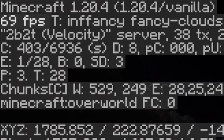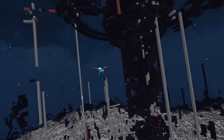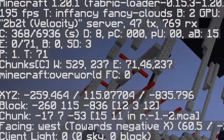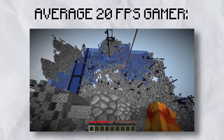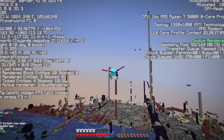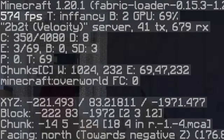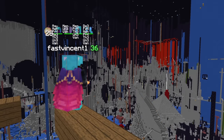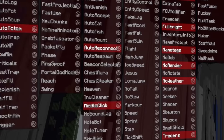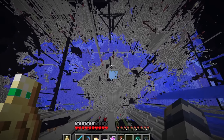Vanilla Minecraft is extremely laggy. At 2b2t spawn, even with a high-end computer, I get around 150 to 300 FPS depending where I'm flying around. Most people don't have this luxury and will get even less performance, but with the mods I've found and used for a couple of months, we can see the major improvements. With these improvements, we can add useful mods to make exploring 2b2t more amazing. We'll also discuss the best clients, so let's begin.